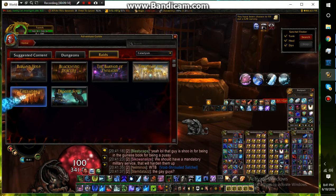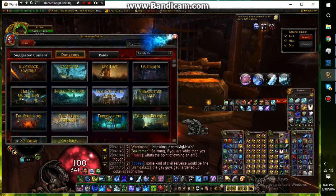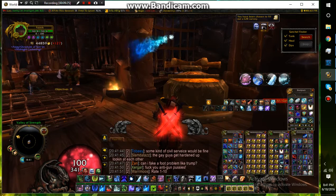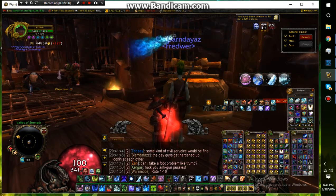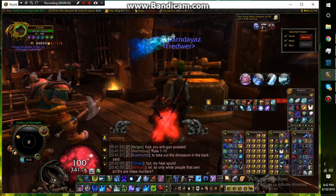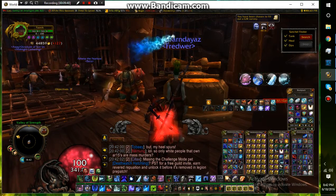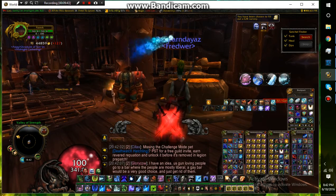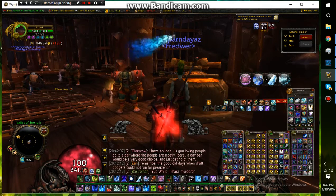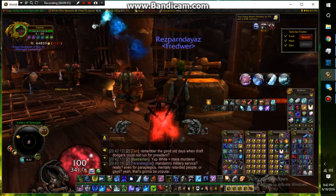The more characters you have at level 100, the more gold you can make - easy gold across multiple toons. You could also try dueling for gold. I usually bet 10,000 gold and if I beat the other person they give me 5,000 - it works when you know you can win most of the time. Anyway, if any of this helped you out, give me a like and subscribe. I'll catch you next time, peace out.